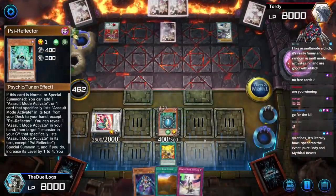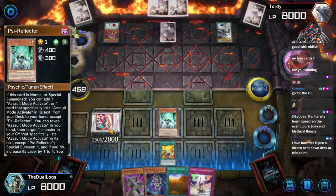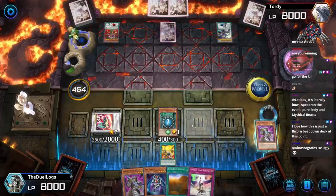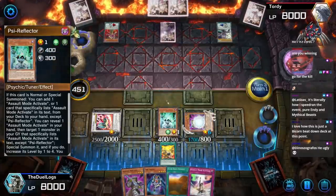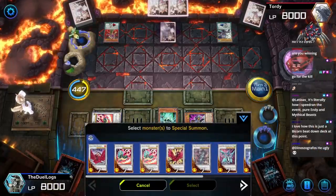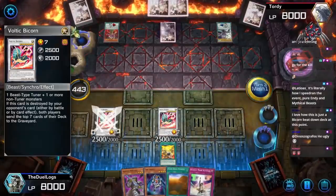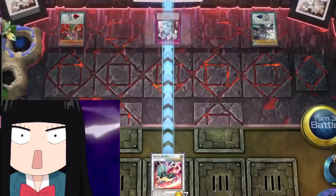Are you winning? Of course I'm winning! Then I go into Sigh Reflector for Bicorn number two. Activate Sigh Reflector to bring out Assault Sentinel, then use its effect to bring out Assault Sentinel from my graveyard by revealing Assault Mode Activate from my hand. Level two, so I can go into a level seven monster. Activate Sentinel's effect to change Sigh Reflector to Beast-type so I can go into Voltic Bicorn number two! Both into attack position, and if he destroys one I can bring one back with Aether's Rock Sunrise.